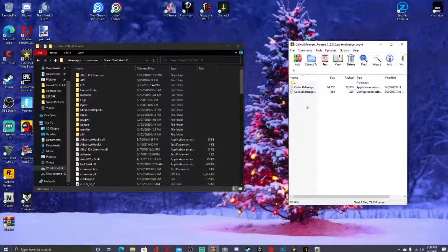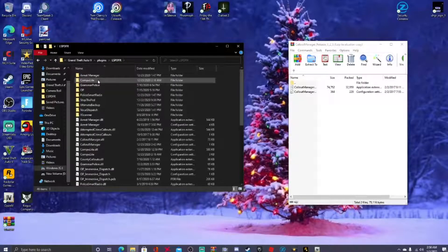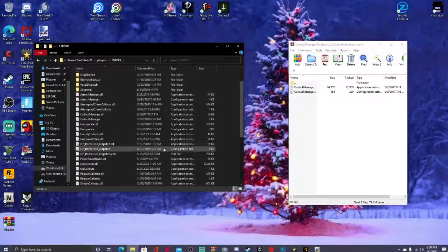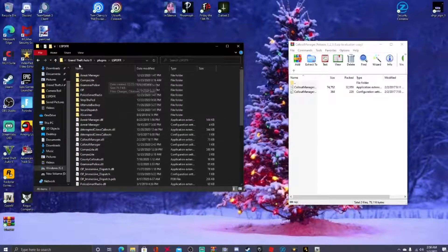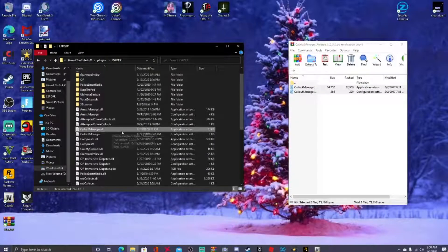In WinRAR, double-click Plugins, then double-click LSPDFR. These two files you see right here are the two files we're going to be using. Go to your GTA5 main directory, hit Plugins, then LSPDFR. If you see that pathway — GTA5, Plugins, LSPDFR — you're in the right place. All you're going to do is drag and drop. Highlight these two files: one is the INI, one is the regular DLL. Drag and drop — and you're done. I already have both of them here: CallOutManager and CallOutManager.dll.